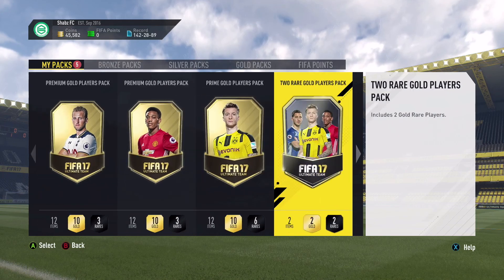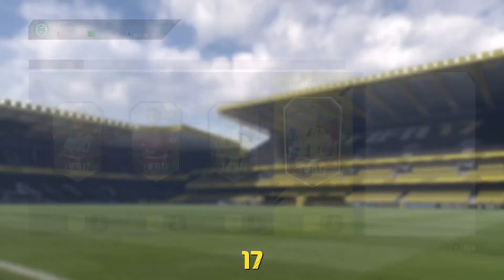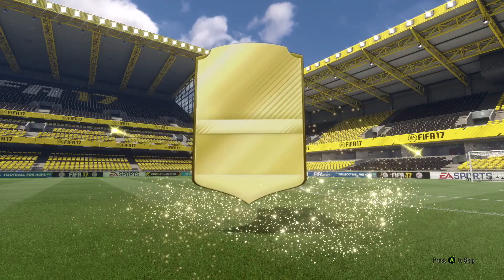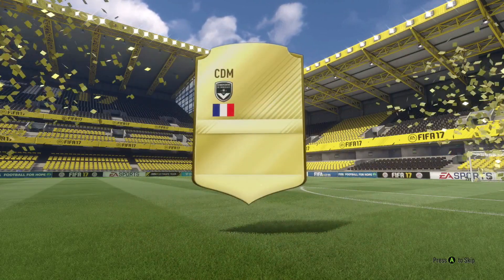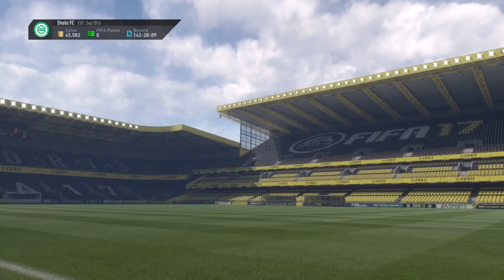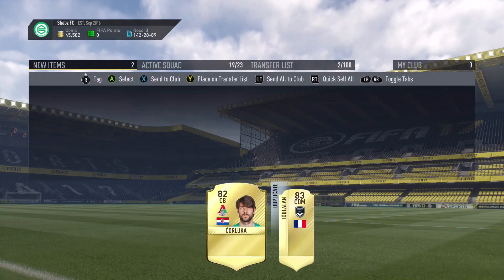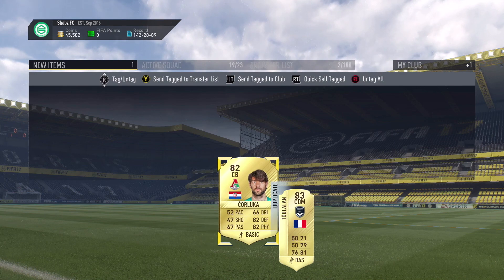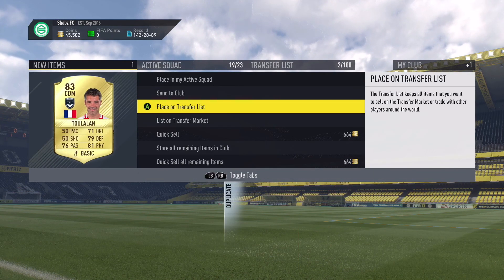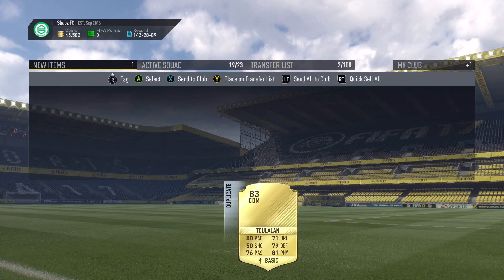Alright, packs galore — let's see what EA gives us for the hybrid nations. We'll start off with the two players pack for the gold. No lag, no walkout, no big flare. We do get Tulalan — can't complain, he's an 83 overall, that's not too bad. We get that other guy too. We can sell these players — awesome. I'm gonna put them in the trade pile for now, hopefully I can sell them later.